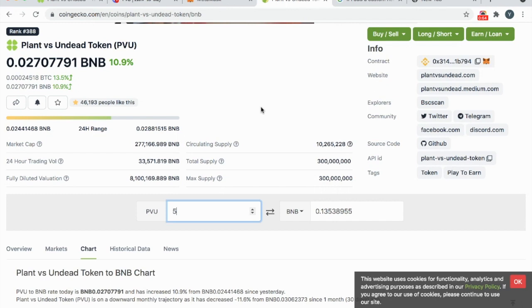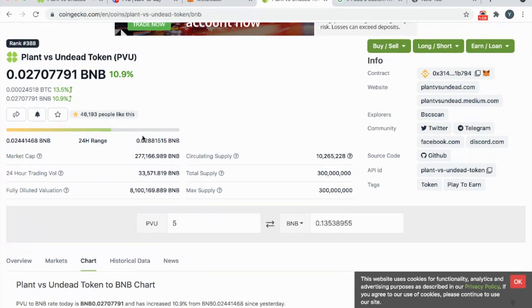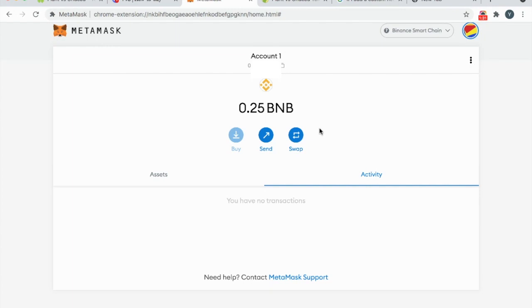Once that is done, we need to calculate how many BNB tokens we will need. You can go to CoinGecko and search for PVU BNB — you'll find a conversion rate. Currently we need 5 PVU, which means we need 0.135 BNB. Round this up a little, maybe adding another 10% to have enough BNB for transaction fees. So we'll be transferring about 0.25 BNB. Go ahead and transfer that, and your MetaMask account will then show 0.25 BNB in your wallet.